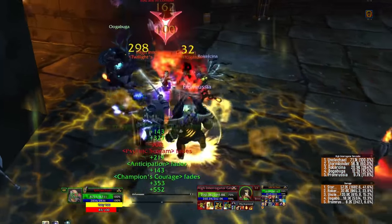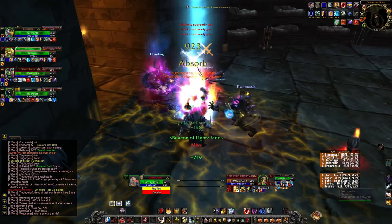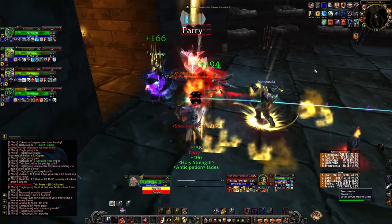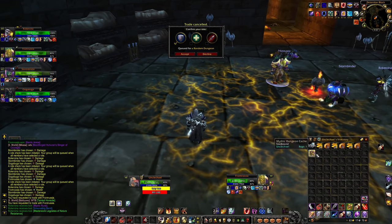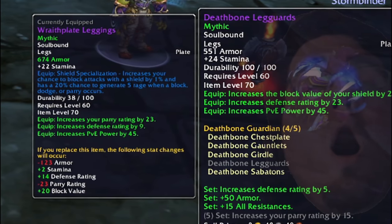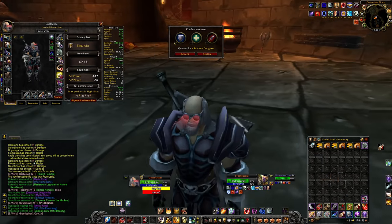She has so much HP on mythic — it just takes forever. The constant fears don't help — I hate these bosses because your threat almost means nothing. Let's see what we get from the cache — tank! I can replace my wrath plate leggings: 23 defense rating, 20 block value, 24 stam, with a five-piece bonus for 15 pairs. What an upgrade. And I still match! All right, I'm out of here — who would have thought I'd actually get something good.